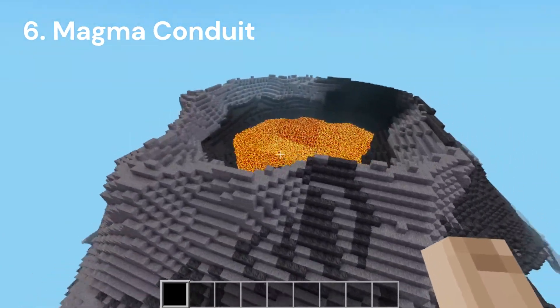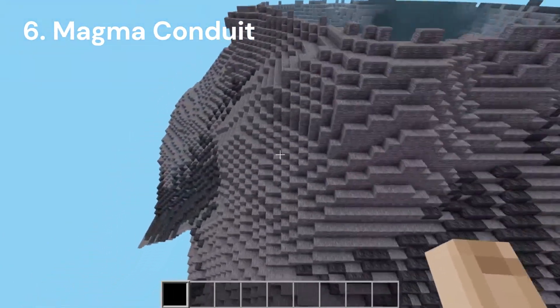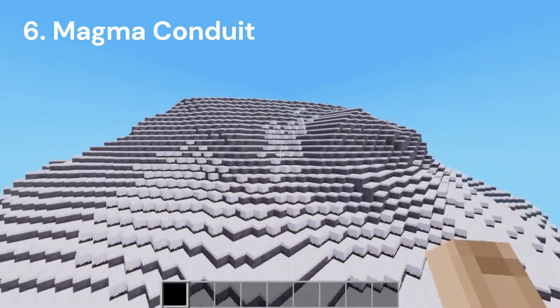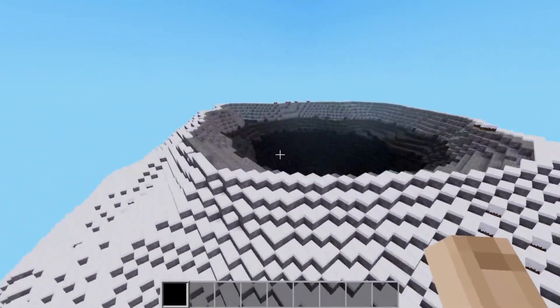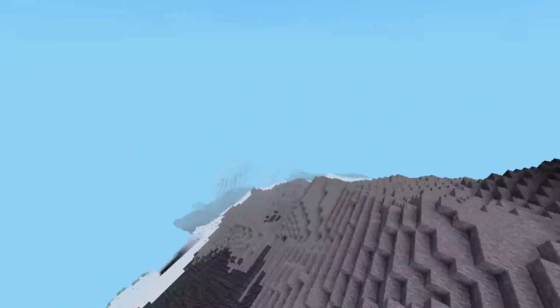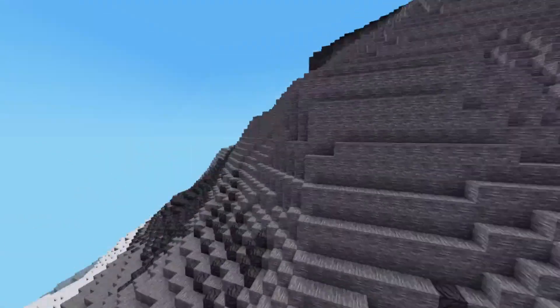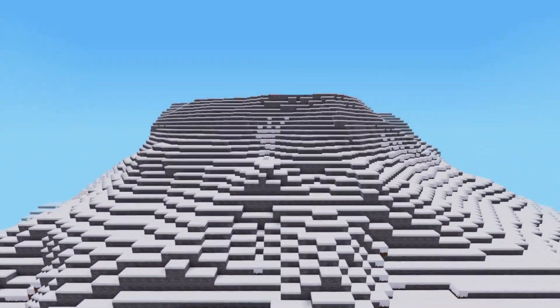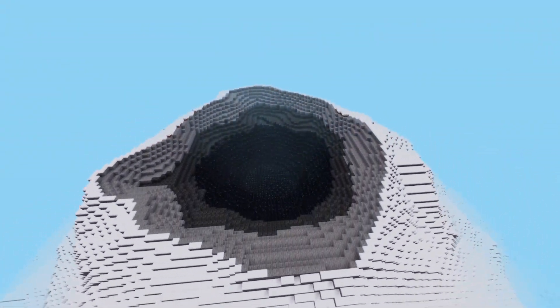Number 6. The Magma Conduits mod changes how lava is generated in your world, and the biggest change it brings is the fact that you can rarely find active and extinct volcanoes. These are beautiful and massive. One of the best things about this mod is it is highly customizable — there are many settings you can tinker around with that can result in awesome looking volcanoes. This mod is great and will make some big changes to how your world looks.